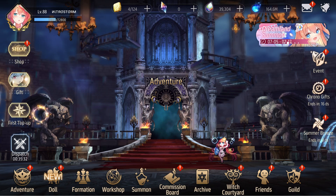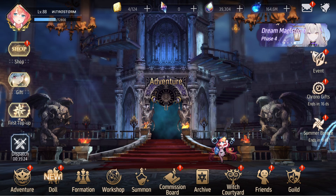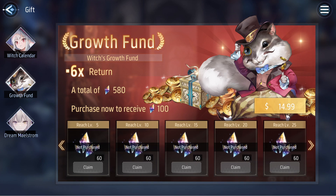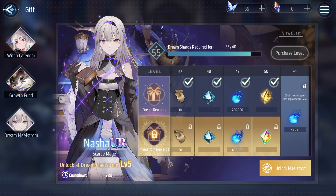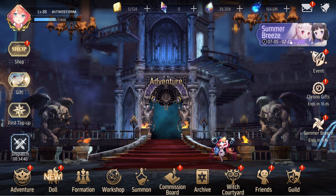First things first, just to prove this is free to play — I still have the first top-up bonus here. If we go to gifts, I still have the growth fund untouched. Technically if you want to spend, this is your best bang for your buck. The 580 is enough to buy around four to five battle passes since unlocking the maelstrom only costs 128, which is nearly a year's worth of battle pass.